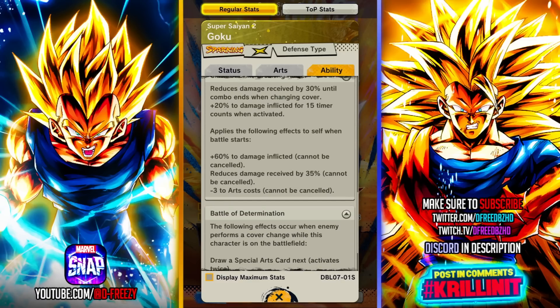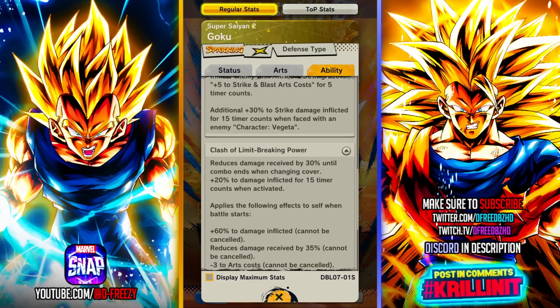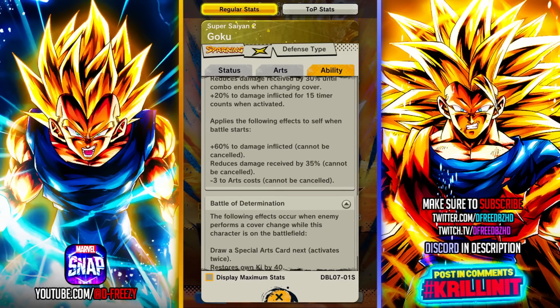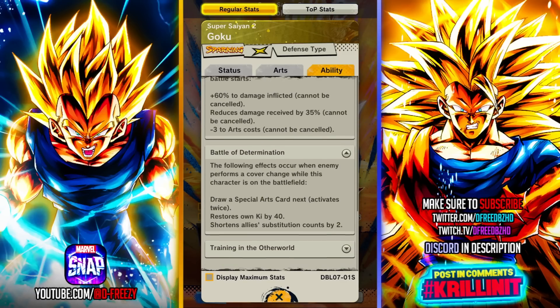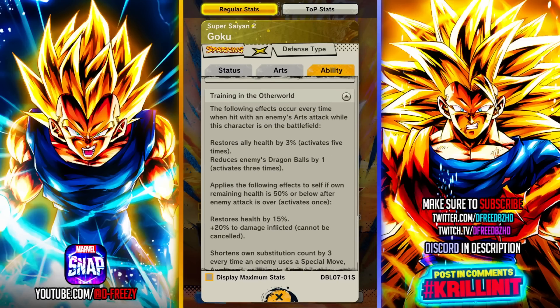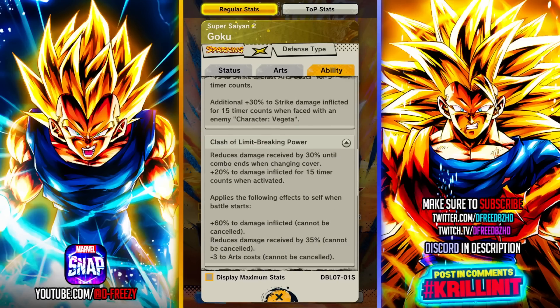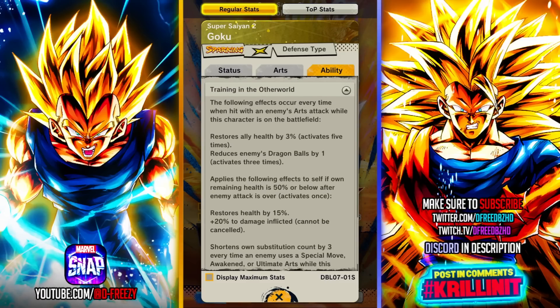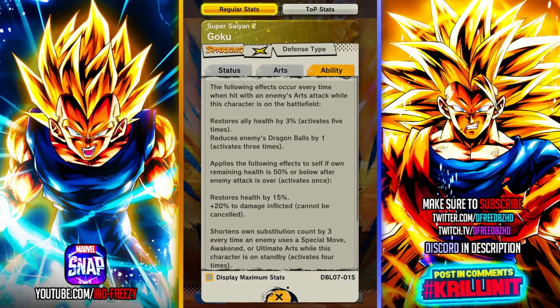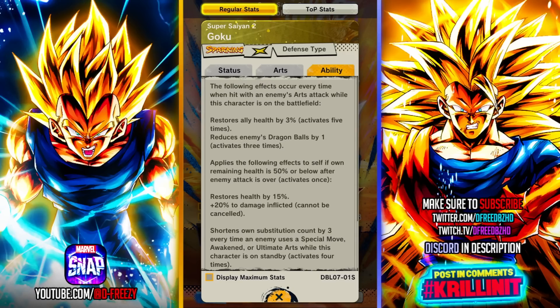That's not all — they also gave him a lot of damage cut. He has 35% when the battle starts, and also 30% when he cover changes. So this guy is going to be a nice wall and he heals a ton. He heals 30% on the main ability, which is a good amount. Also while he's out there and gets hit, he restores allies' health five times by 3% — not a great amount individually, but everybody healing 15% cumulatively, we'll take that. He also chops off three dragon balls.